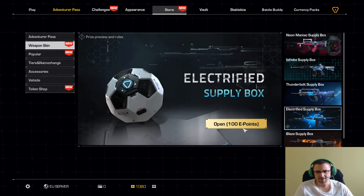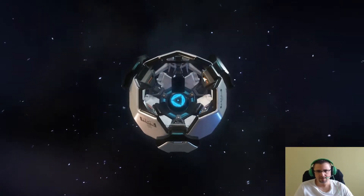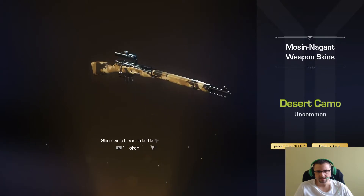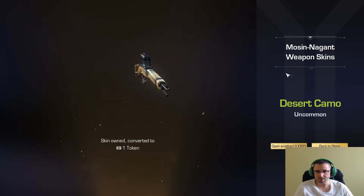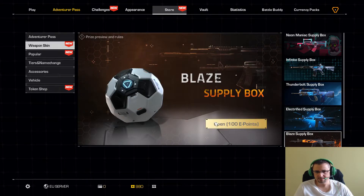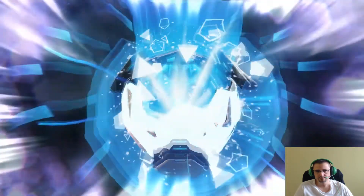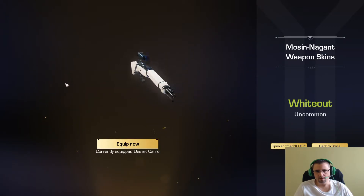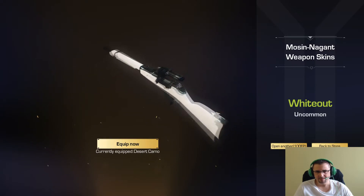Vamos con otra. Esta la tenemos, la Moussina ya la teníamos, así que se convierte en otro punto token. Lo que no sé es cuántos puntos hará falta para poder canjear por una skin, habrá que mirarlo luego. Otra Moussina blanca, me ha encantado esta skin, preciosa.